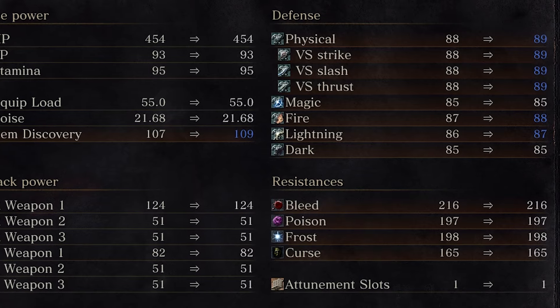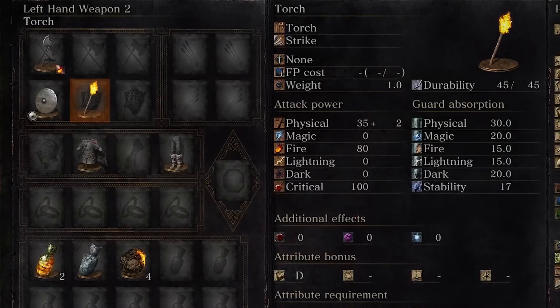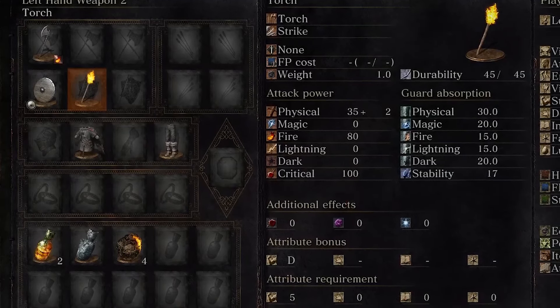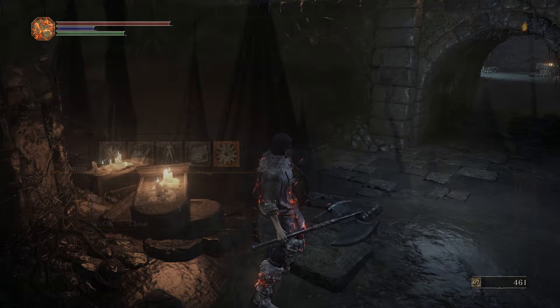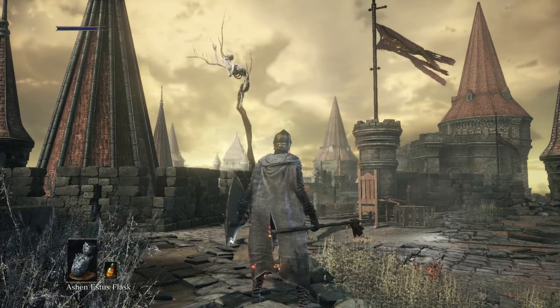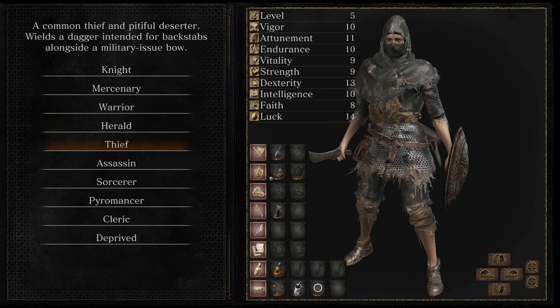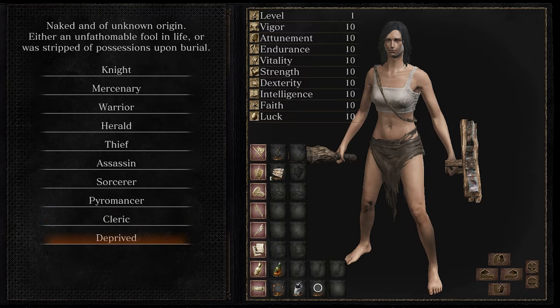Status ailments are Bleed, Poison, Frost, and Curse. You have 3 weapon slots per hand, 4 ring slots with a special slot for Covenants, 10 belt slots, and 5 quick inventory slots. Focus Points drain with Magic and Weapon Arts, but refill with the Ashen Estus Flask. The starting class's attribute points are based on their level — the lower the level, the less points, but also the higher the cost of the next level.